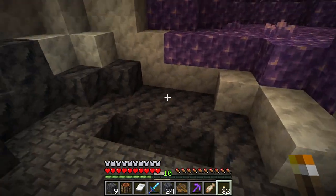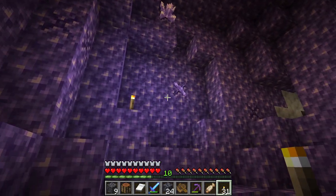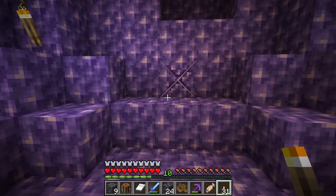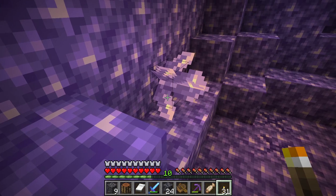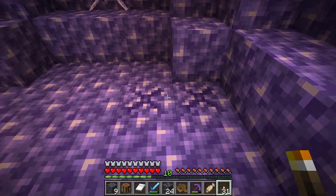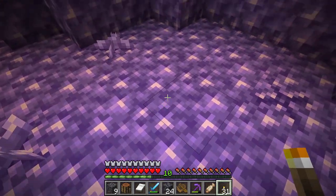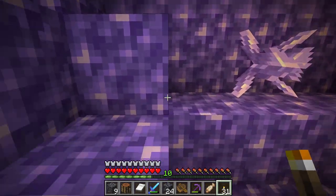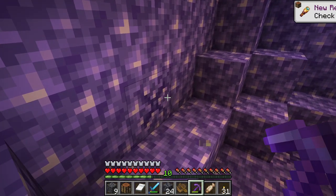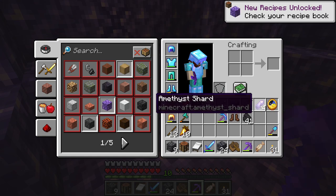That is going to make it so easy for us to come down here and gather some amethyst. As you can see, we have a very nicely formed one — it's pretty big. These blocks right here are the budding amethyst blocks. Do not break them. You cannot recreate them, you cannot move them — they will just disappear. These ones you can take, that's fine. That is an amethyst shard.